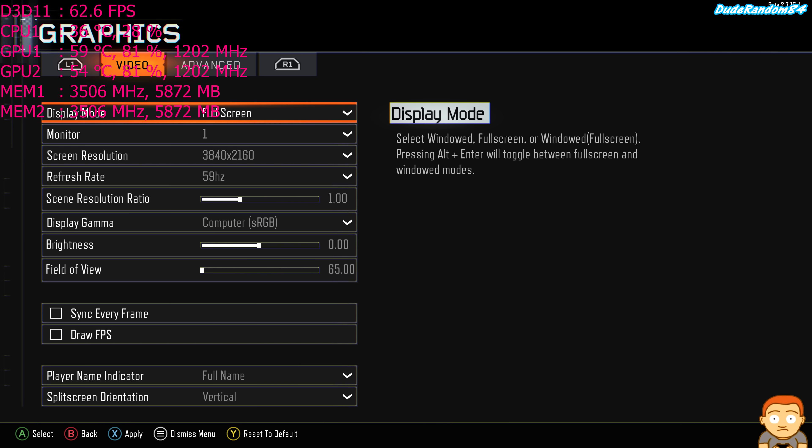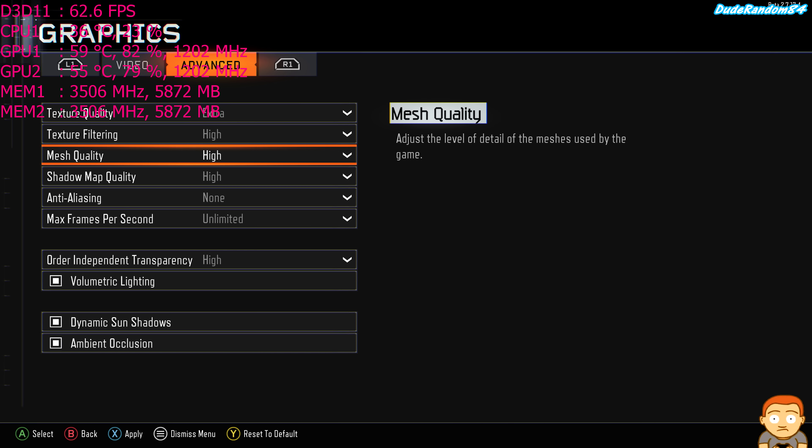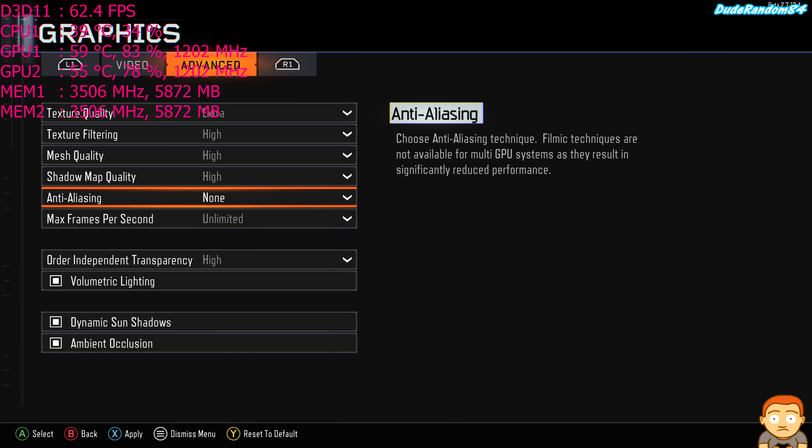Hey YouTubers, welcome to Doodronomy 4 channel and it's FPS performance test on Call of Duty Black Ops 3. We're using two GTX 980 Tis in SLI, a 6700K, Windows 10, nothing overclocked. Full specs can be found on my about page. We're at 4K and pretty much maxed out, apart from anti-aliasing. Let's go.